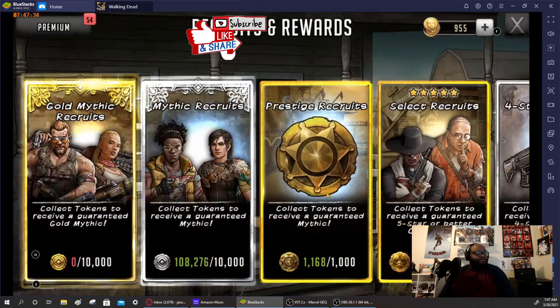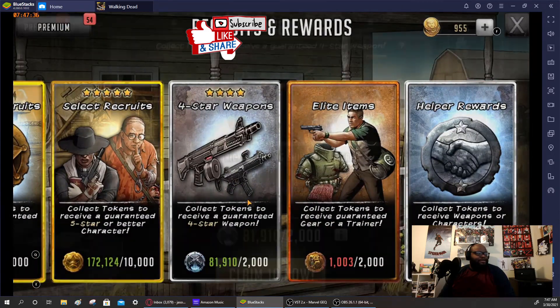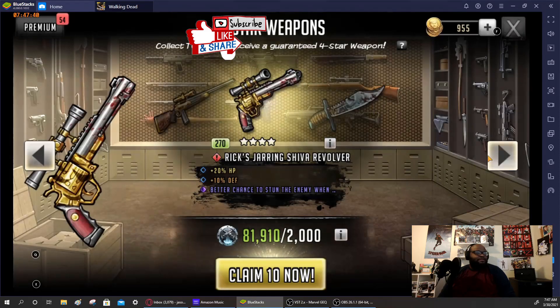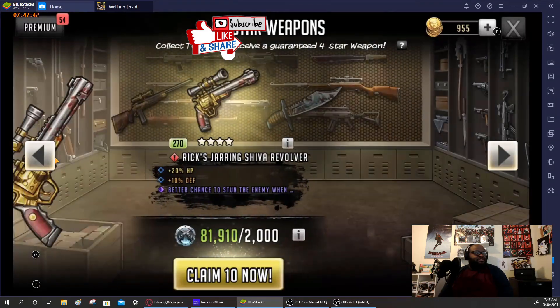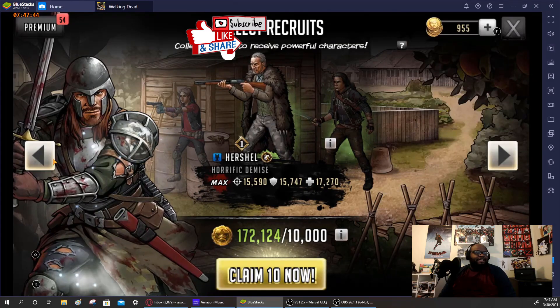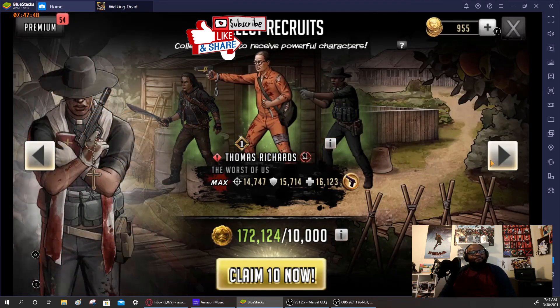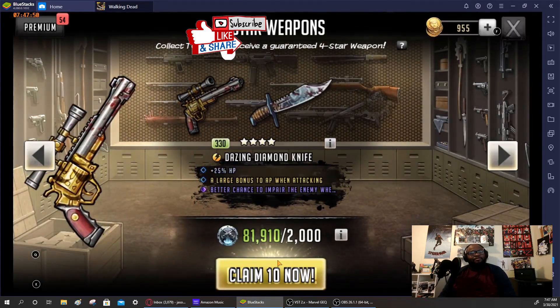I'll wait for them to do an update on the four-star wheel before pulling on it. Actually, you know what — nope, I'm gonna go ahead and pull on here because I want to try to get the green AP down weapon. I need it for a defensive team.